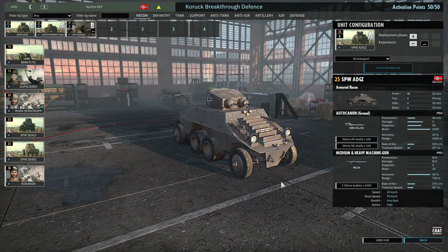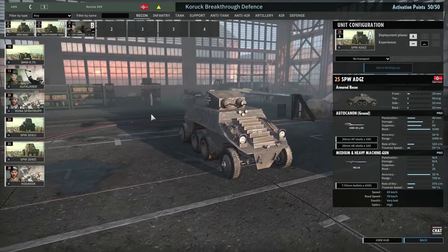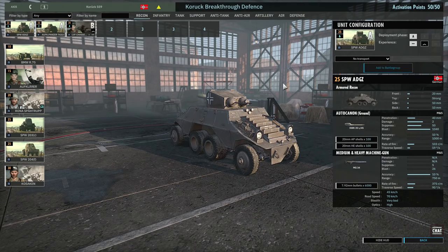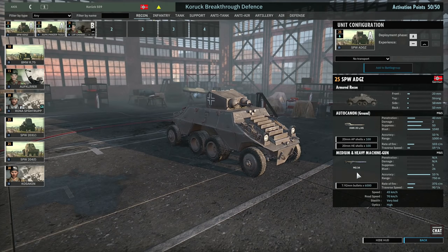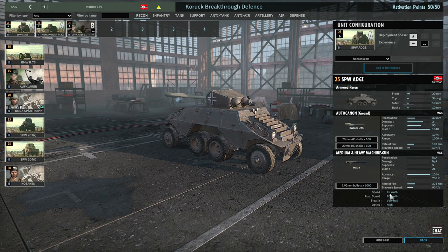Starting in the recon tab, we have one of the most wacky looking units in the game: the SPW ADGZ. I've got one card of them in Phase A with no veterancy. These are basically two armored cars welded back to back with a turret on top, originally used for policing but brought to the front line. They have a 20mm in the turret and an MG34, good for close range infantry support, and they're actually pretty nippy at 45 km/h off-road speed.